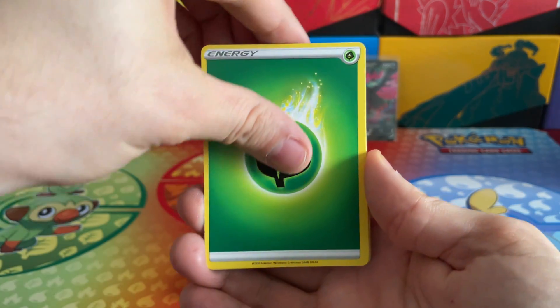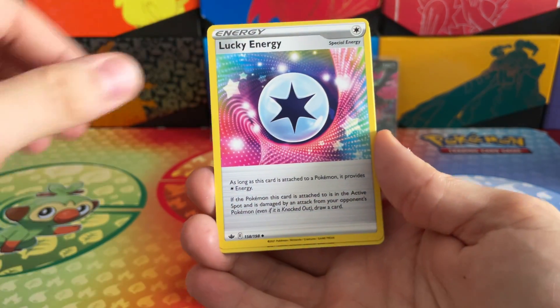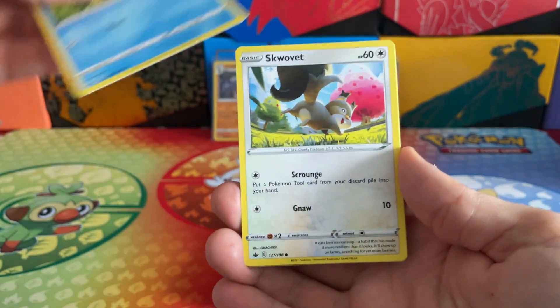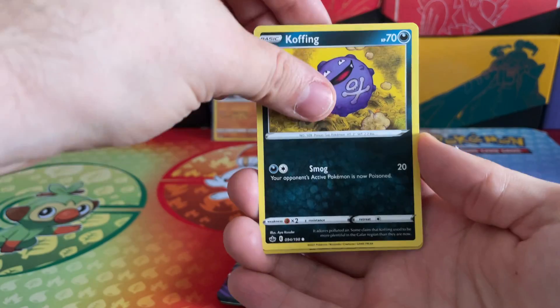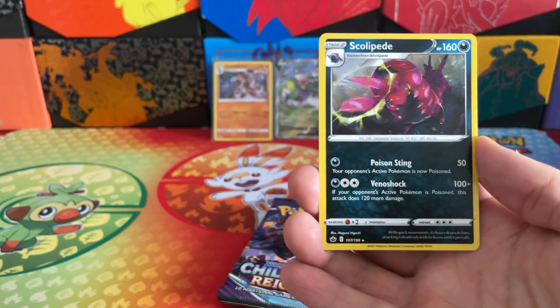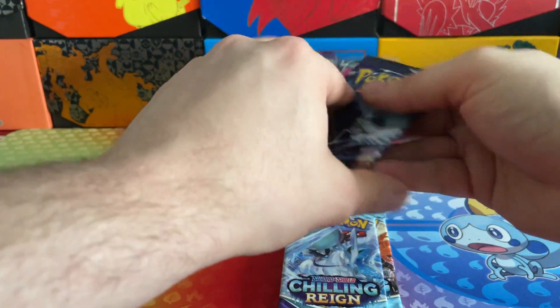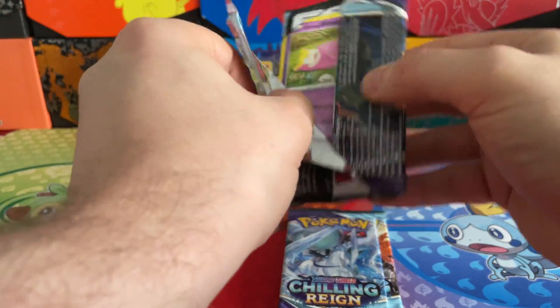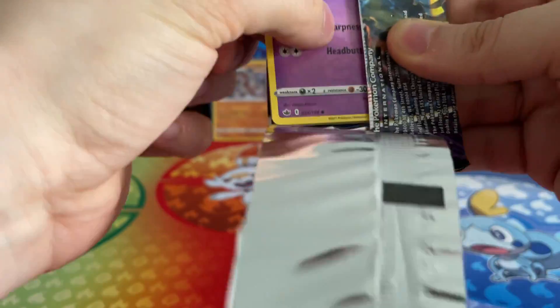Here we go guys, next pack - Grass Energy, Fluffy Leaf Energy however you wish to call it, Lucky Energy - need some of that right now. Even though we've been quite lucky so far, I just want to be lucky all the time. Galarian Yamask, Ampharos Reverse Holo, and a Scolopede as our non-holo rare for that pack. Three packs remaining. We can still find at least one more holo or V card - or even potentially something rarer. We will have to see.